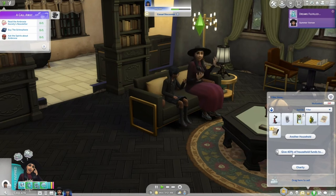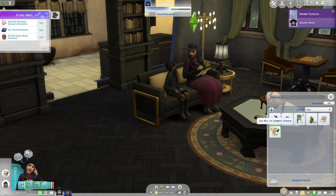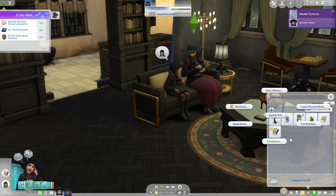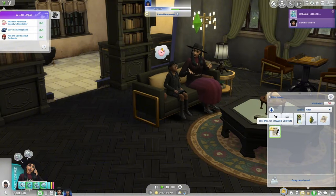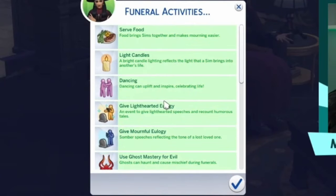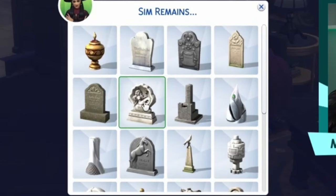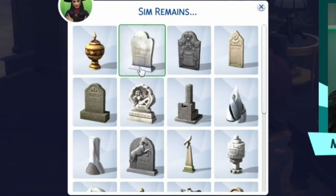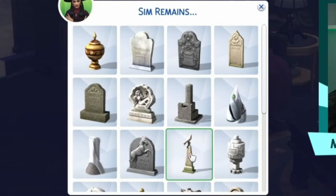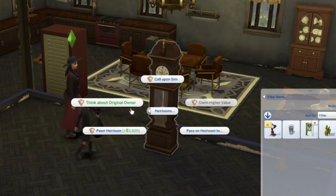There's also the option to leave simoleons to other households or leave it to charity, in increments of 20%, 40%, 60%, 80%, or 100%. When it comes to heirlooms, you can select one by clicking on an object and designating it as your heirloom, or you can designate it through the creation of a will. Heirlooms can continually be passed down — you give your heirloom to a child, they grow up, they can give their heirloom to their child. It seems like a multi-generational feature.